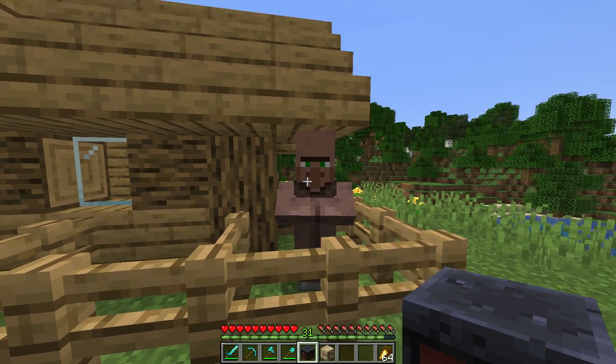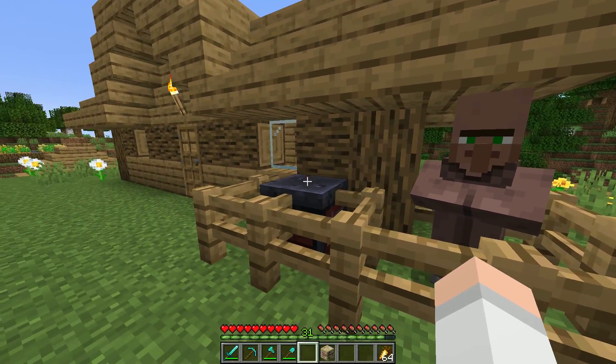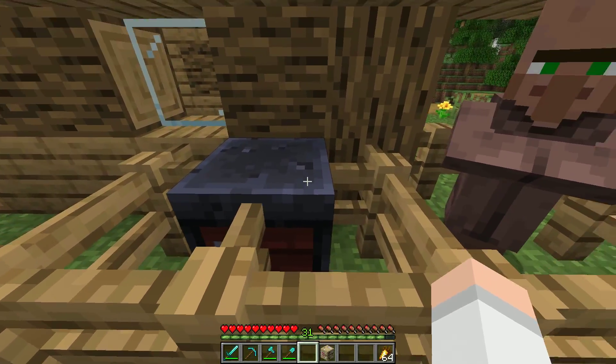Now something you want to keep in mind when giving your villagers professions is that they have to have access to their profession block. If they can't walk up to it to restock, they won't get the profession in the first place. This guy will never become a toolsmith because he can't get to his smithing table.